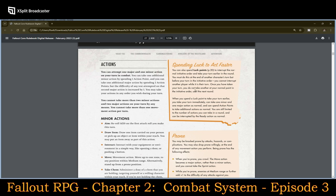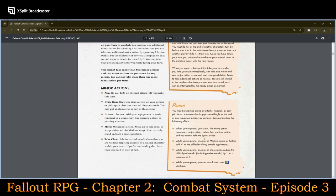If you're knocked down by an attack, hazard, or complication, you may also drop prone willingly at the end of any movement action. Being prone has the following effects: you crawl — the movement action becomes a major action; you cannot take the sprint action. Enemies at medium range or farther add plus one to the difficulty of their attacks against you. Enemies at close range reduce the difficulty of attacks, including melee attacks, by one to a minimum of zero. While prone, you can reroll any cover damage die you have.